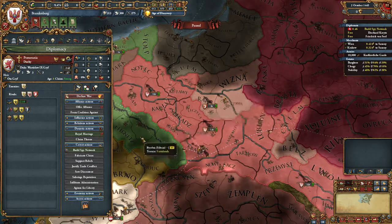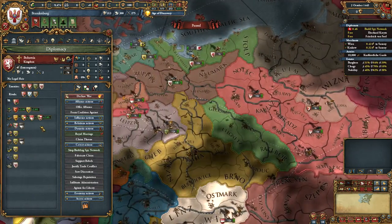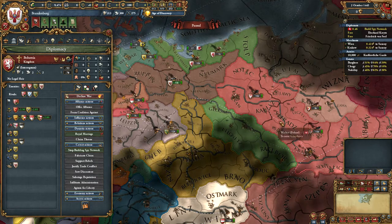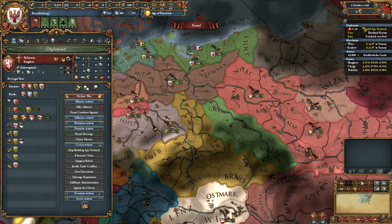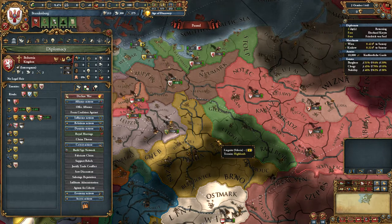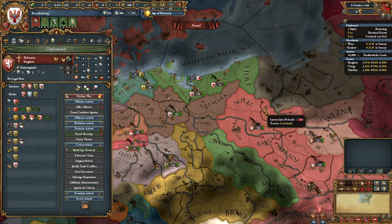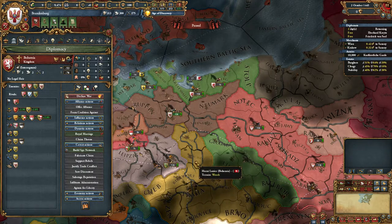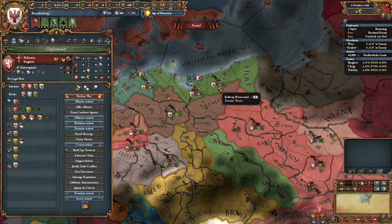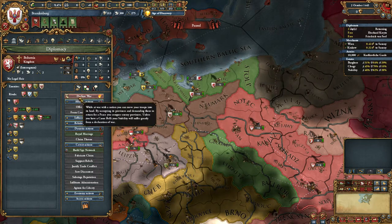Without Lithuania this fight is a lot harder. If Poland loses too much manpower in this war, we won't be able to go to war with Pomerania, then we won't be able to go to war with the Teutonic Order. You've got to go quick - ideally a two-year war with Bohemia, a two-year war with Pomerania, and then a few months before you go to war with the Teutonic Order and take those two provinces.